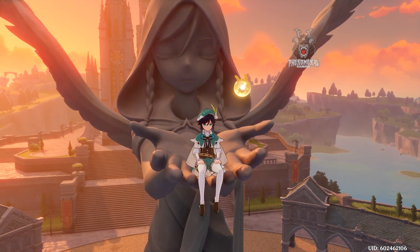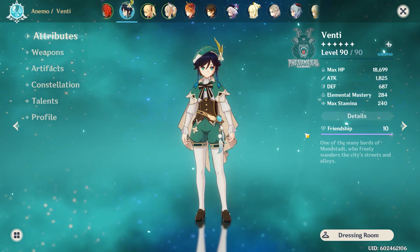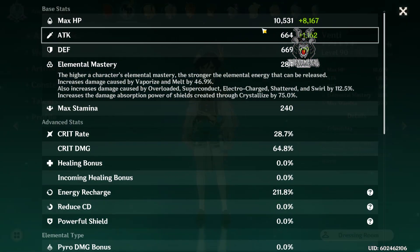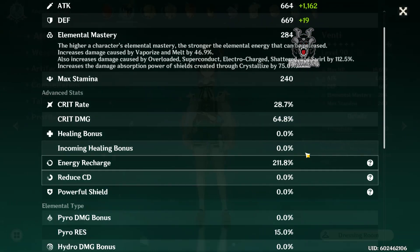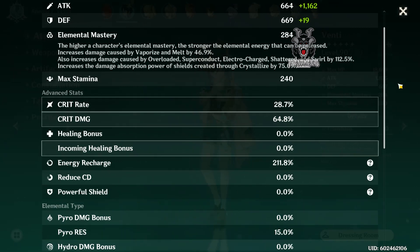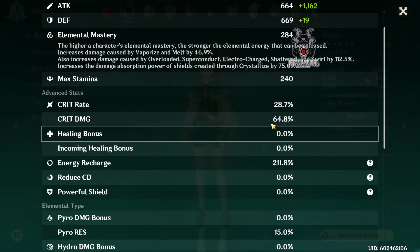He's level 90 with almost 2k attack — 1825 — and his elemental mastery is 284. Quick details: 28% crit rate, 64% crit damage, and energy recharge at 211. I don't really see him as my main DPS, so I'm not too worried if these aren't extremely high, since he's not the one supposed to be outputting the most damage on the team.